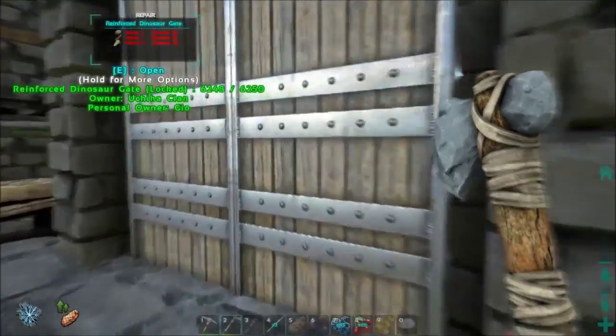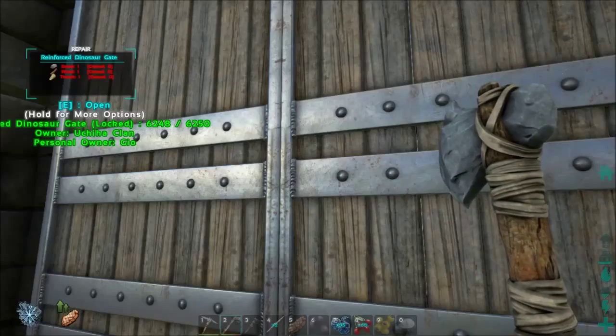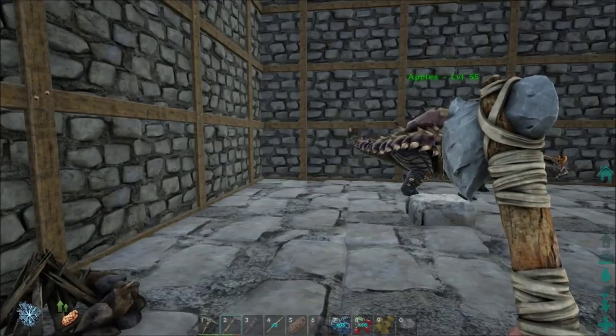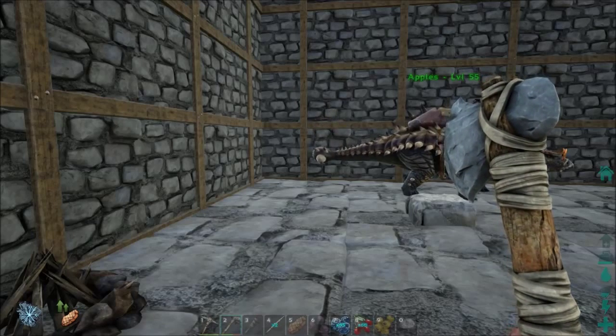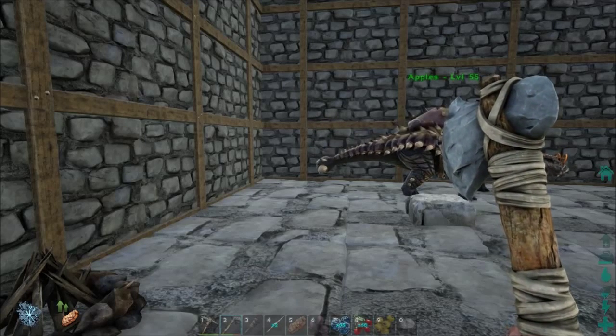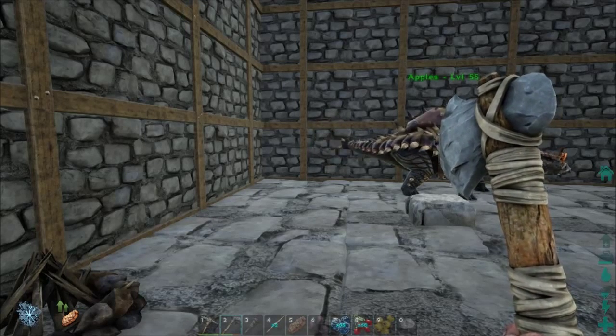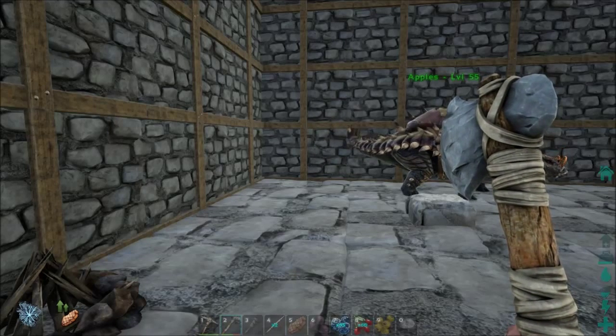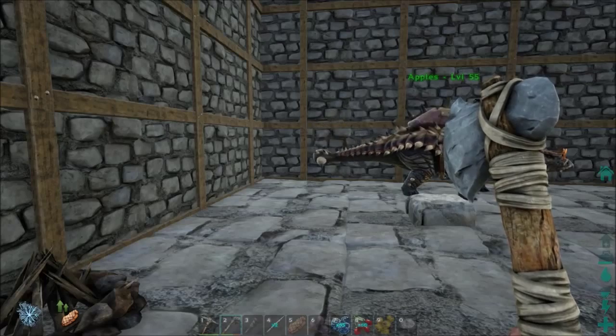So I was going to start gathering some stuff to get that fixed. I walked outside and the area had been overrun with a ton of dinosaurs. A lot of non-aggressive ones you don't have to worry about — stegos and trikes and whatnot. But there were also quite a few dilos, raptors, carnos, spinos, and the giant bird thing.